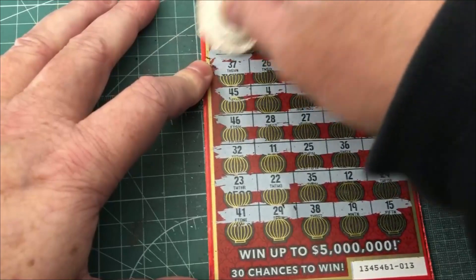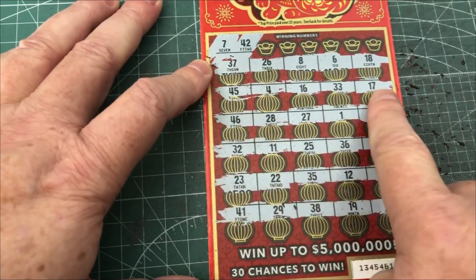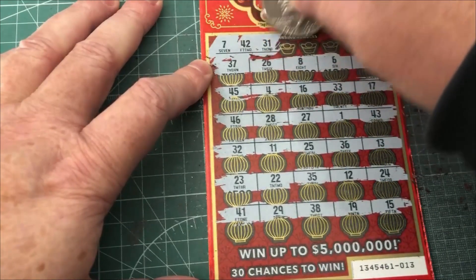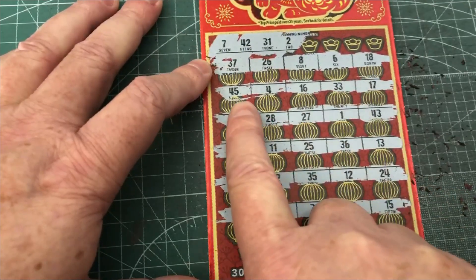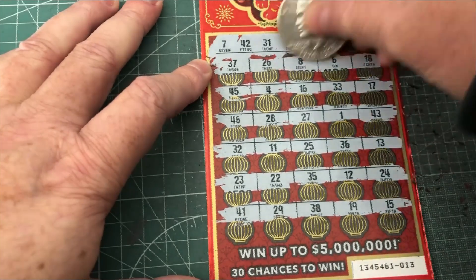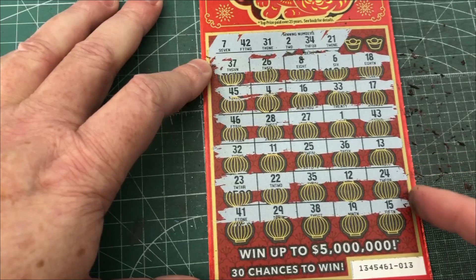We got a one — or is that a seven? Oh, that's a seven. Seven and 42. I don't see a seven or a 42. Then 31 and a two — I don't see that either. 34 and 21 — nope, nothing.